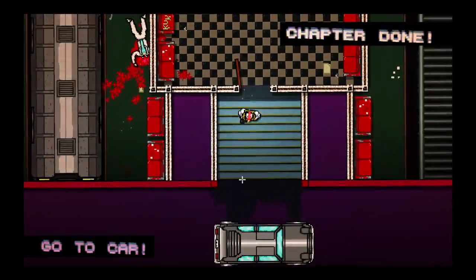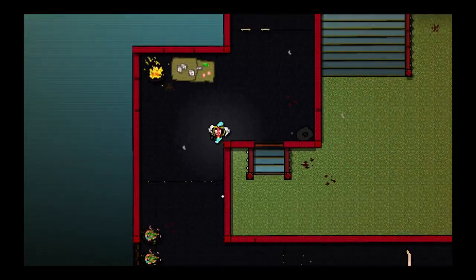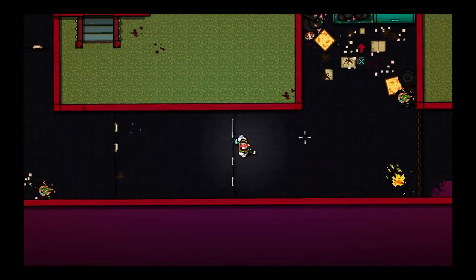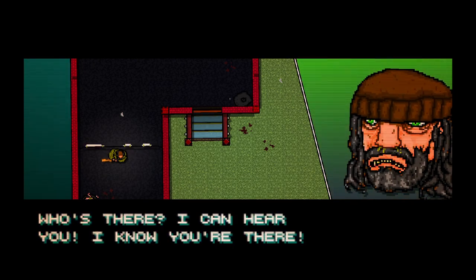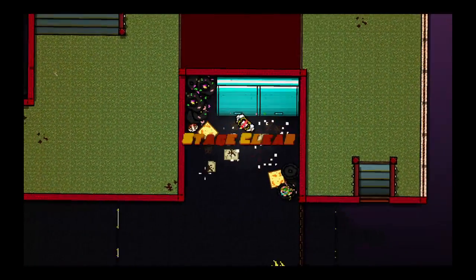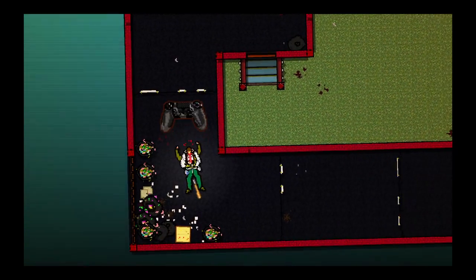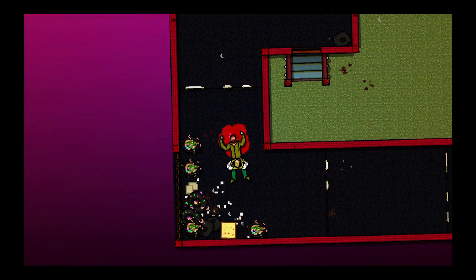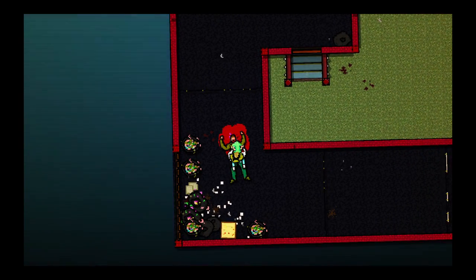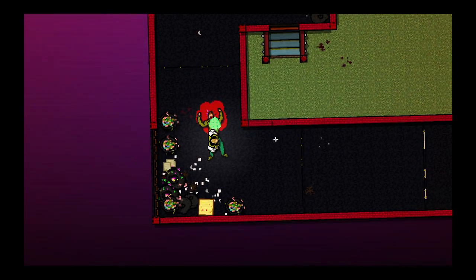I'll just stick to the X button — I'm used to the X button. You can move your controller up and down to kill them, but this doesn't seem to work that much unless there's a special way of doing it. Let's go ahead and drop off this briefcase. Someone's there — I can hear them. We're going to run into a bad guy.